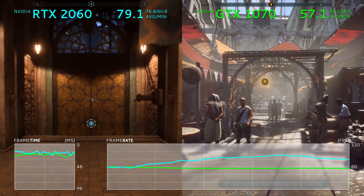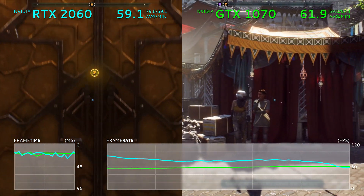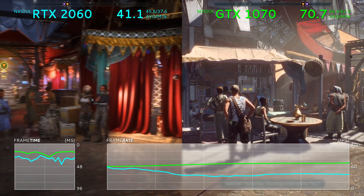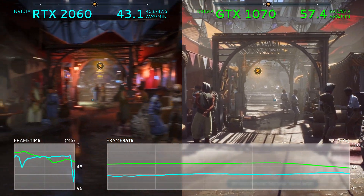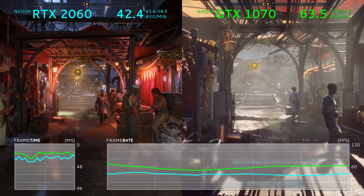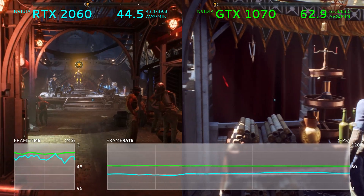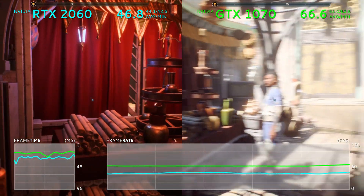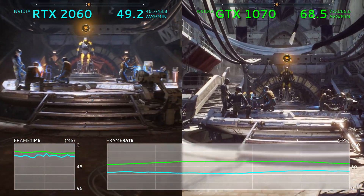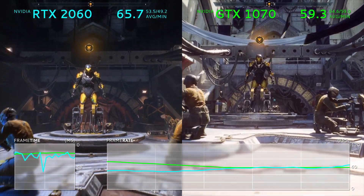Hey guys, what's up? It's Lucas here again, coming at you today with another graphics card comparison video, this time a little bit different than the ones I've done before. Way back in 2016, I did a comparison of the NVIDIA GTX 1070 and GTX 970, and while a lot of you liked that one, the comment I heard the most was that you really would have liked to see the GTX 1070 compared with the GTX 980 instead, considering new graphics cards typically compete with the higher tier card from the previous generation more than their direct predecessors.